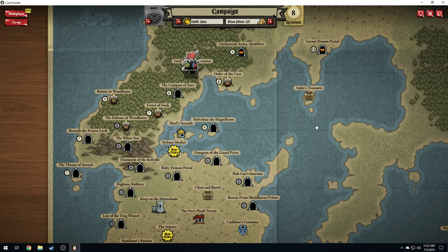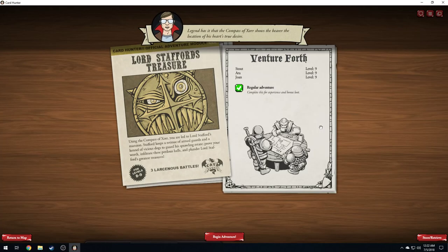Try and get our main group leveled up. Legend has it that the compass of Zor shows the bearer the location of his heart's true desire. So it's like the Mayor of Air set — using the compass of Zor, you're led to Lord Stafford's mansion. Stafford keeps a retinue of armed guards and a kennel of vicious dogs to guard his sprawling estate. Prove your worth: infiltrate these perilous halls and plunder Lord Stafford's greatest treasures.